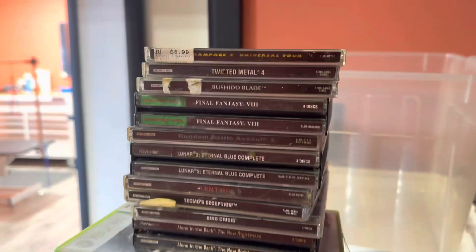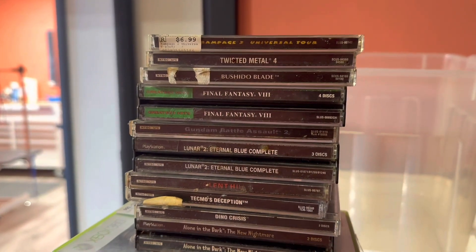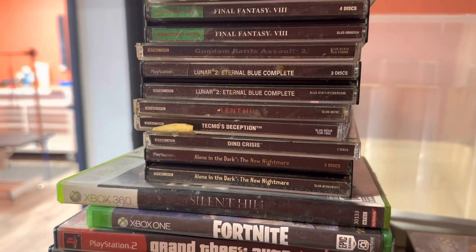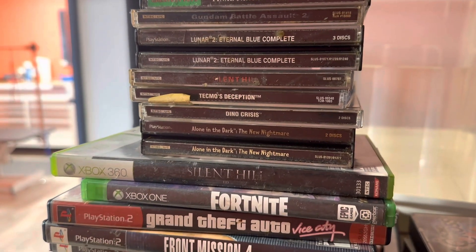This stuff has manuals too: Rampage 2, Twisted Metal 4, Bushido Blade, Final Fantasy 7, Gundam Battle Assault 2, Lunar 2, Silent Hill, and Tecmo's Deception.